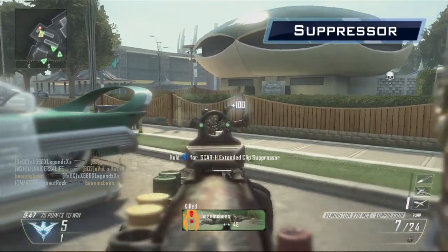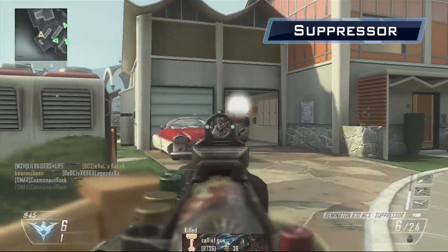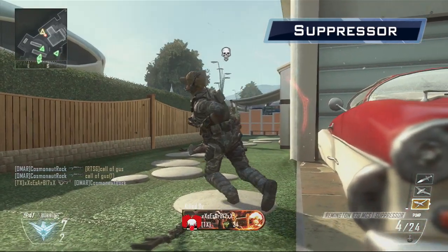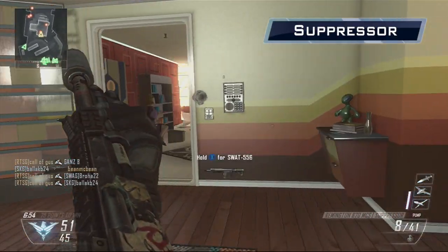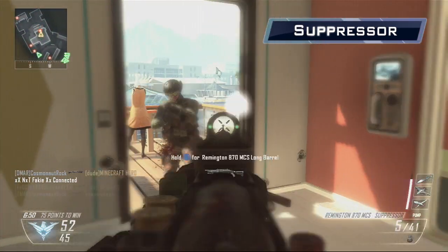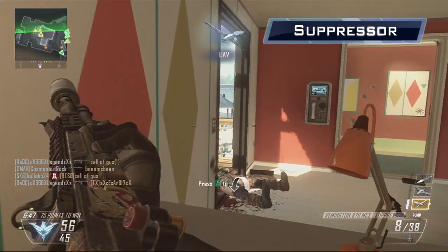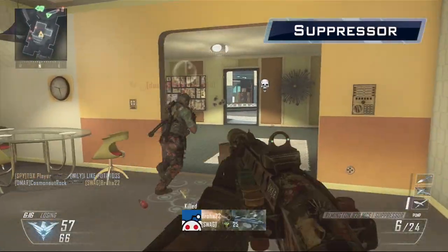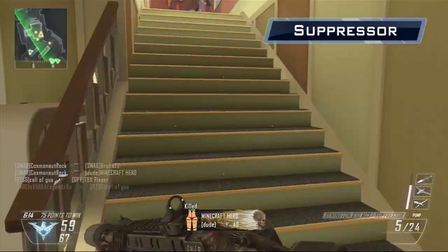The suppressor, unlocked at level 7, will keep you hidden from enemy radar while firing your weapon. However, this comes at a cost of your effective range. Unfortunately, you can't pair this attachment with the long barrel to make up for the range drop. But in practice, I found I didn't lose too much of my effective range with the R870 and it can be a usable attachment for those who favor stealth.